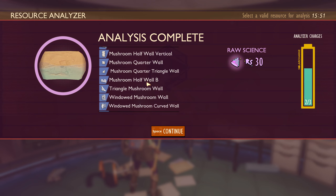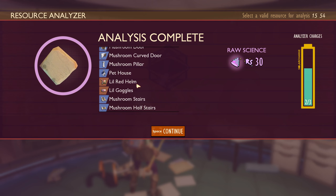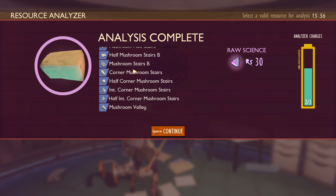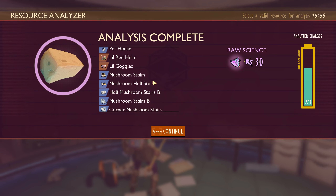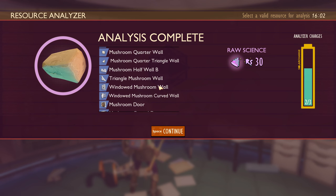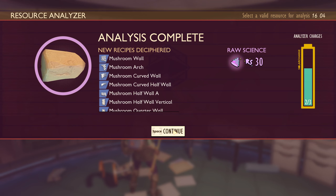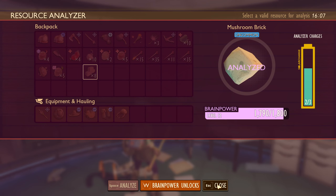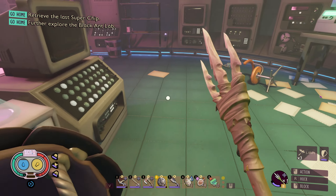That unlocked a bunch of stuff: mushroom doors, a little red hem, little goggles — I think that's for pets. Stairs, pet house. I'd like to have a pet because they'll carry stuff for you, but they make noise constantly. I'm gonna have to get one just so you can see it. If you watch other people who play, you realize how annoying they are.